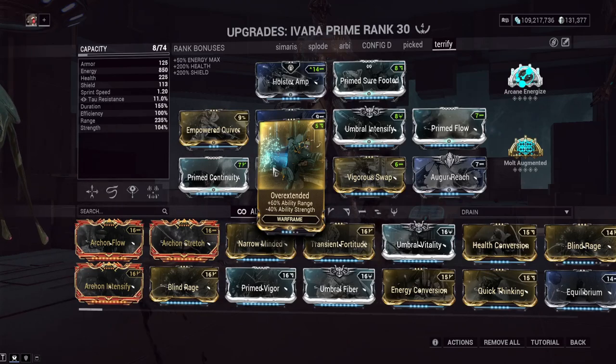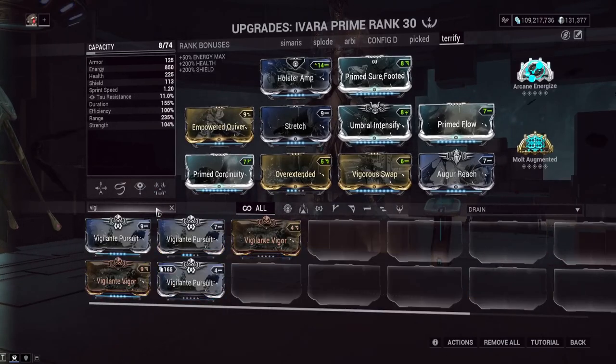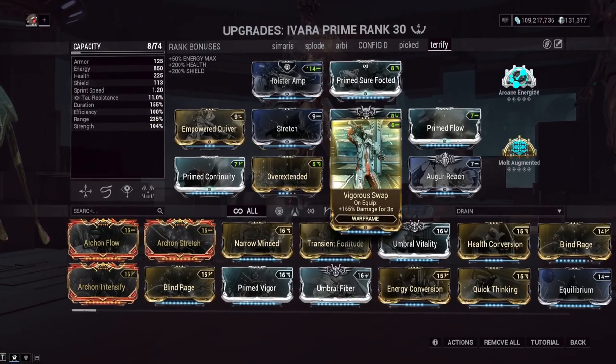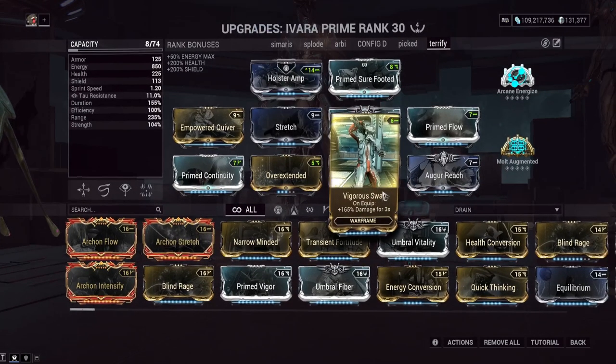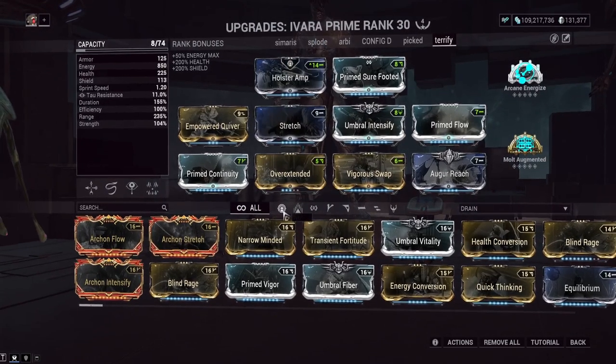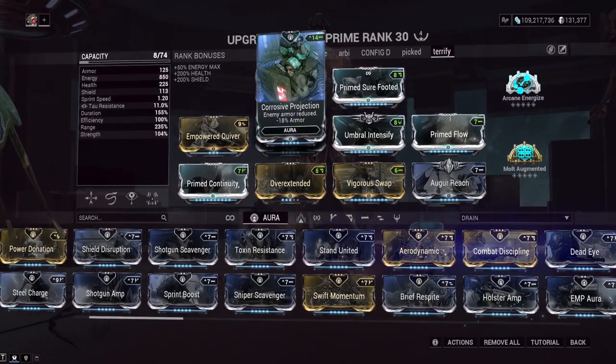We're at a very particular number of power strength so we can get full armor strip with molt augmented fully stacked. I think 164% strength is what terrify needs for a full strip, and that's exactly what we'll be at once fully molt augmented. Overextended is still the best range mod for the slot despite the minus strength. You could take it off for something else — maybe more power strength, a vigilante mod if you want to focus on a primary — but we're using the Agrit for damage here.